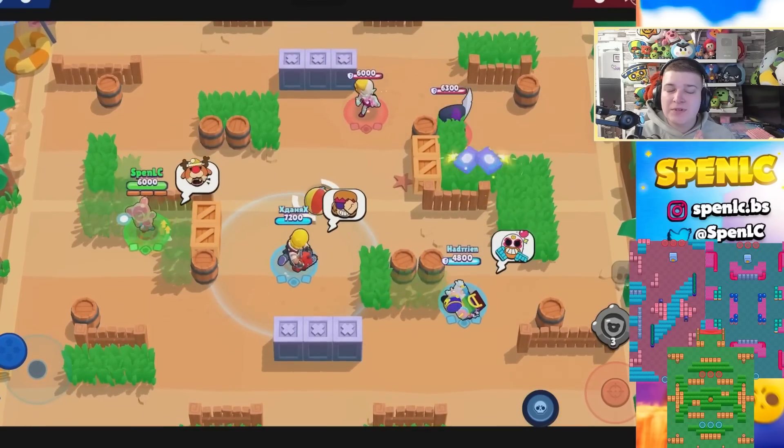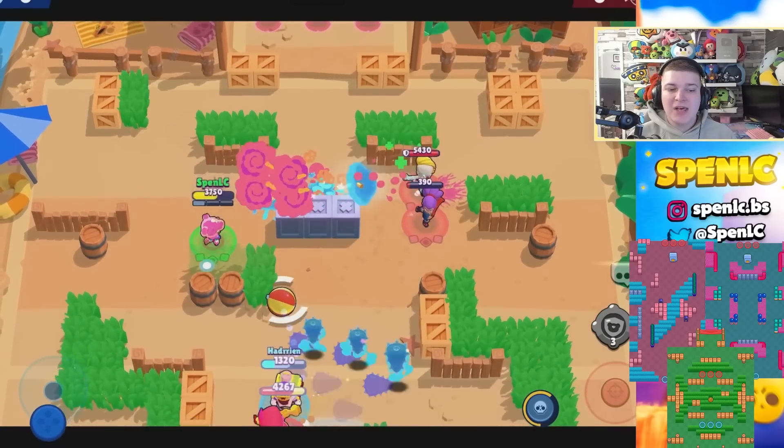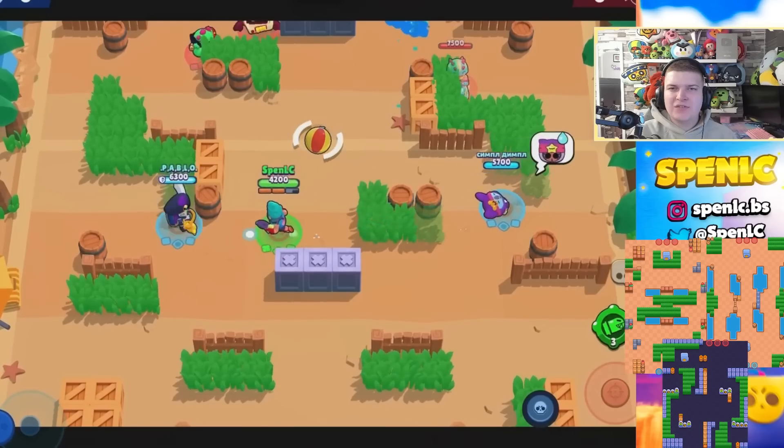Next up is Nita. She's particularly strong on Heist and Brawl Ball. Two maps on Heist in particular — Hot Potato and Pit Stop — have always been her go-to maps. In terms of Brawl Ball, Sneaky Fields is her better option just because of the grass and the amount of tanks she's able to counter.